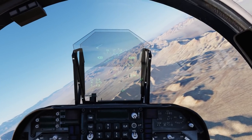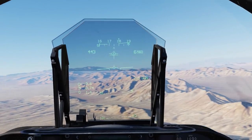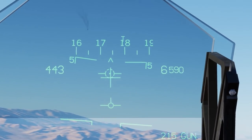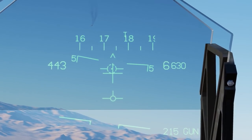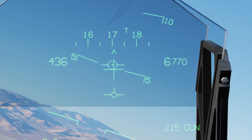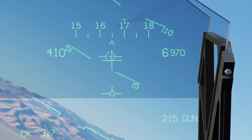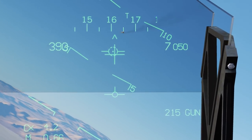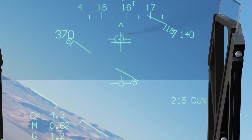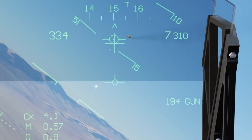You can also use the gun in air-to-air by pressing the dogfight switch down. This enables the gun cross, which is a bore sight, and a range sight inside the circle above it — ranged to about 1,200 feet. You're completely visual on this; it's all up to you to aim, so it's the old fashioned way. Take a guess, pull the trigger, see where your shots went, and adjust.